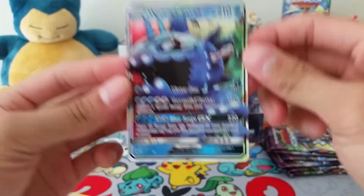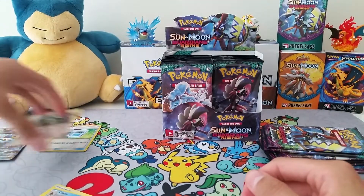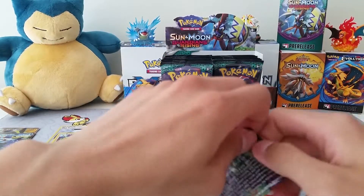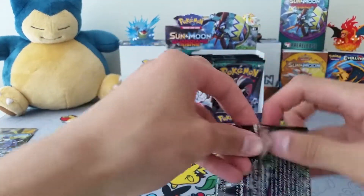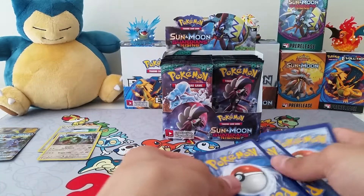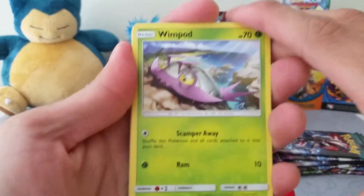So it is a GX, but not that surprising I guess. I would have liked to pull a Tapu Koko or any other GX, but regardless I'm still happy that it is a GX. From the looks of it, I don't think these booster boxes are mapped. I'm sure you've seen other YouTubers open plenty of these boxes, and I think it shows that Pokemon learned from their previous mistakes and decided not to do it. Next pack.